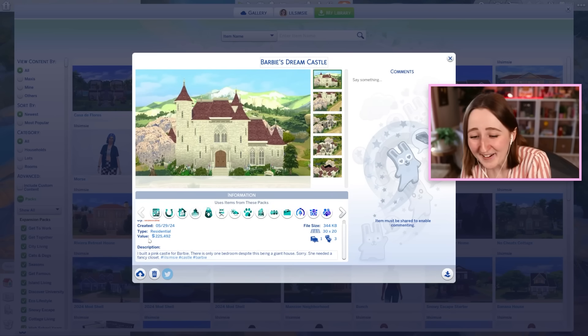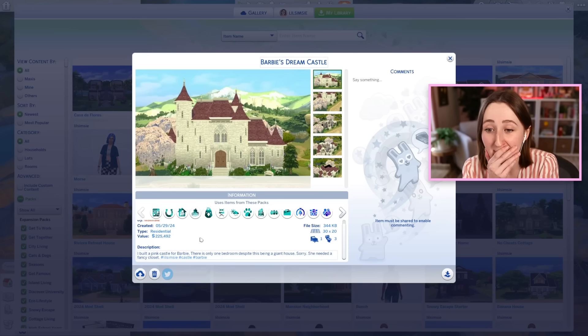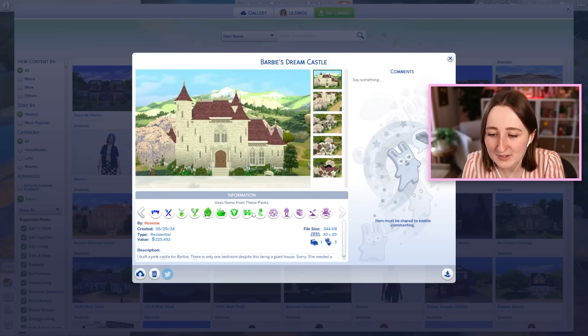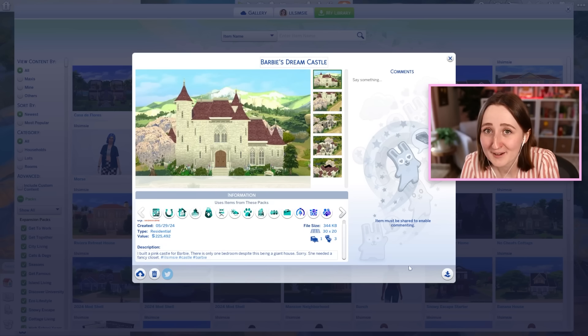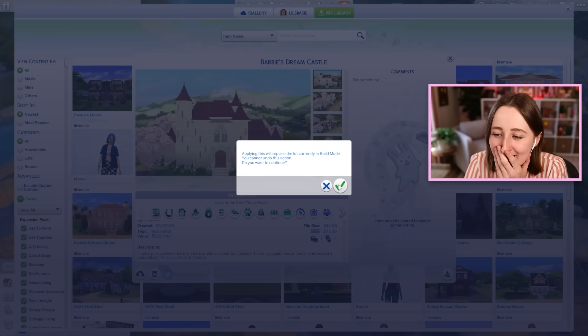My final guess for the castle was 160,000 simoleons — and it cost 225,000! I was way off. Okay, well this is the final build, it's Barbie's dream castle. It uses pretty much every single pack, and it costs 225,492 simoleons. I certainly guessed wrong. It's only one bedroom and it costs that much money? My god.